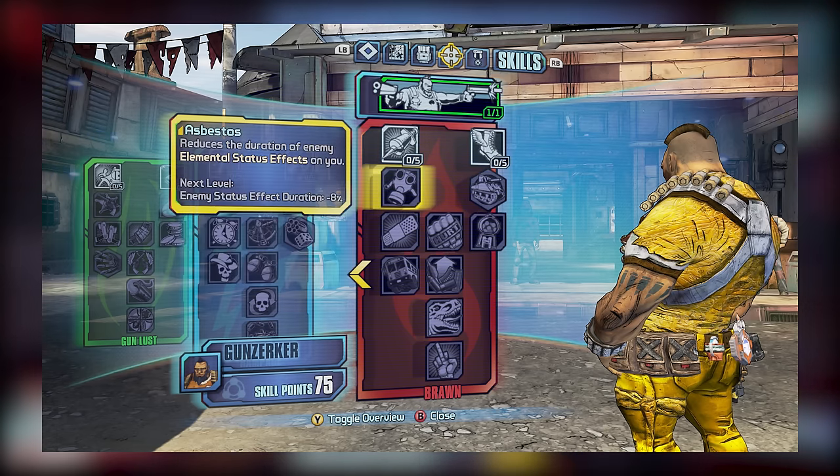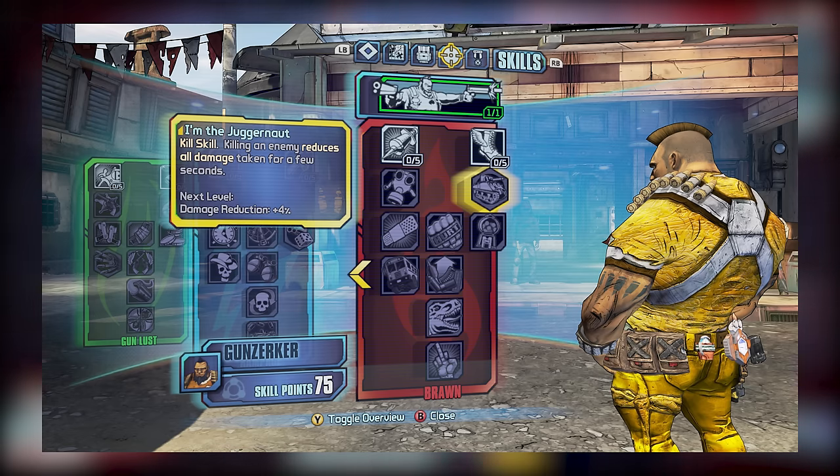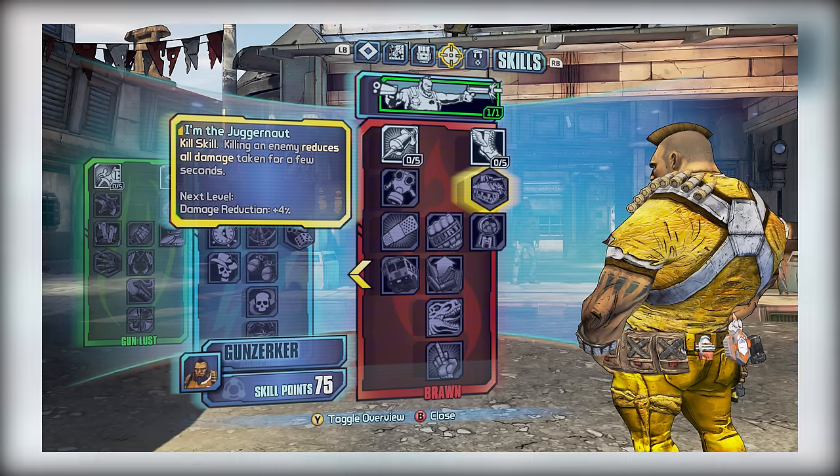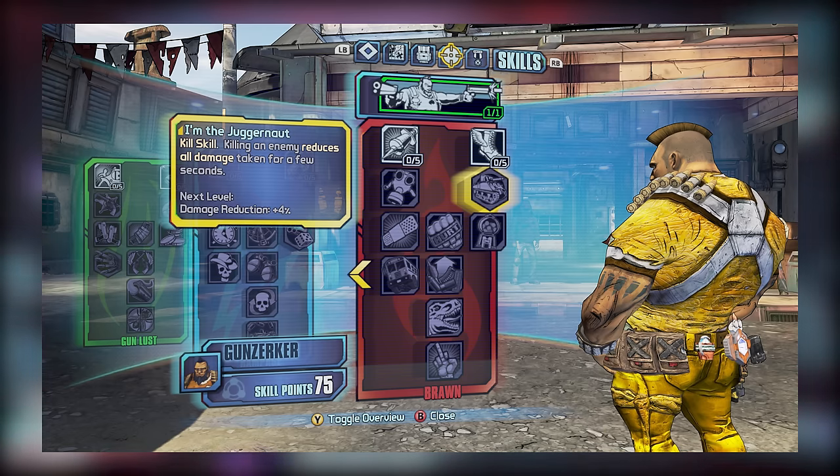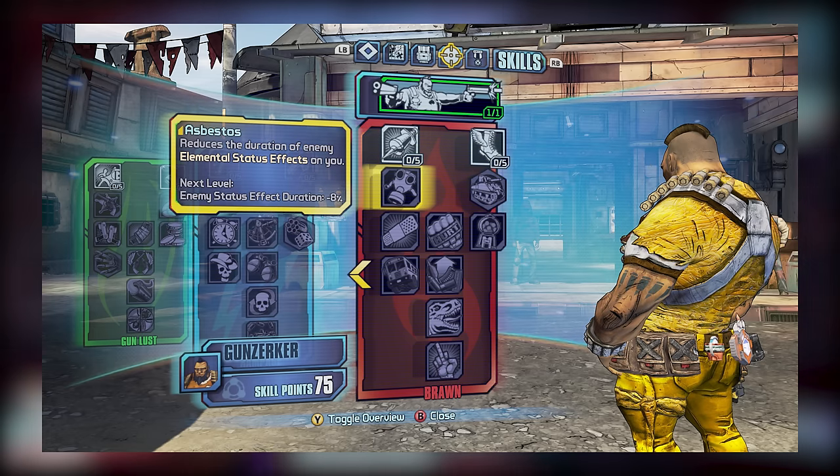For tier 2, we have Asbestos, which decreases the duration of status effects, while I'm the Juggernaut improves the player's damage reduction. I'm the Juggernaut's bonus is redundant since you're already getting some damage reduction while Gunzerking. Asbestos, on the other hand, will reduce your Burn, Corrode, Shock, or Slag status effects, which is actually pretty good. So if you are going to pick a skill in tier 2, I would go with Asbestos.